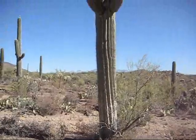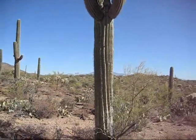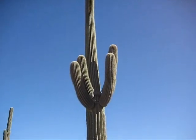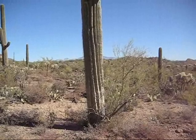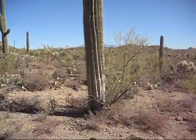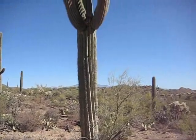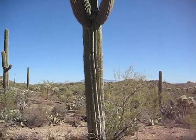A larger saguaro cactus can weigh up to a thousand to fifteen hundred pounds. If this cactus fell on you it would kill you instantly. It can hold a thousand pounds of water, so if you are ever in need of water in the desert and you are lost, you can punch a hole in this cactus with a rock, get some sticks and dig out, and get some nourishment. As you can see, the needles on that one are also very pointy.